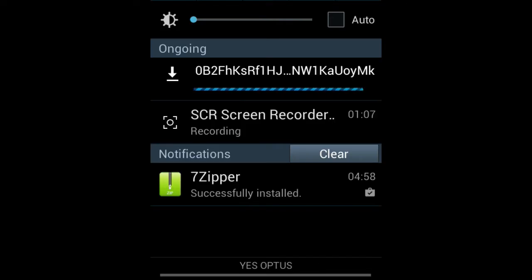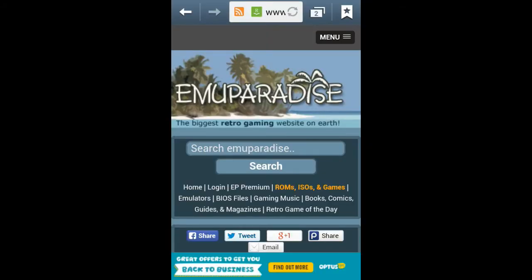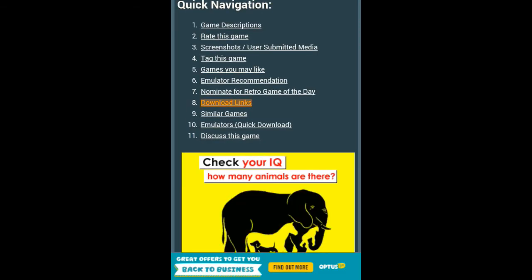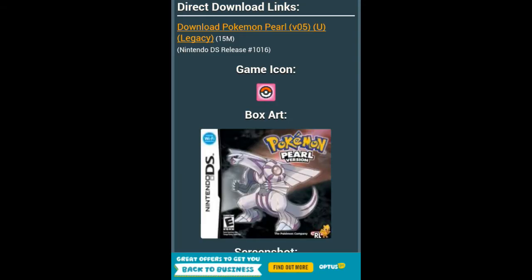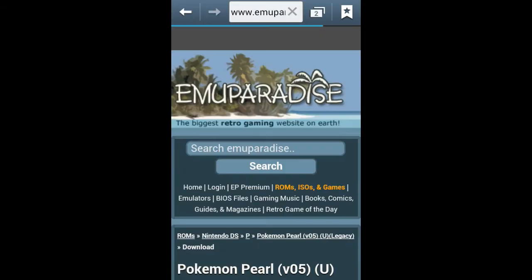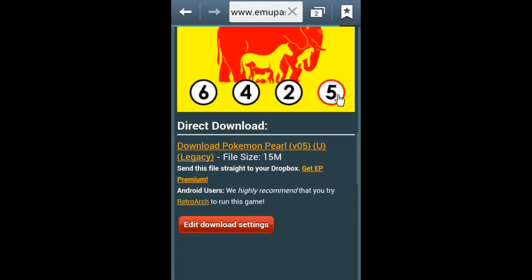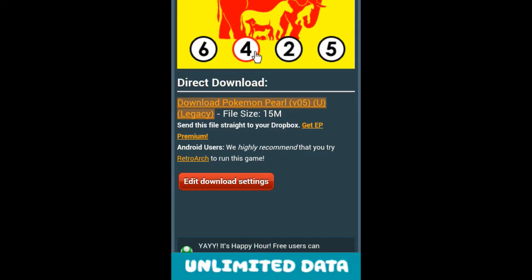Now, while that's loading, I suggest you go to a website called EmuParadise, where you can download ROMs for your emulator. So I'm going to download Pokemon Pearl, because I haven't had this one yet. I'm going to download it. The downloading doesn't take that long — it depends on the file size of the actual game. If you have a big game you're downloading, it's going to take a while. If you have a small game like Pokemon or something, it's going to take maybe 5 minutes. It's not that long.